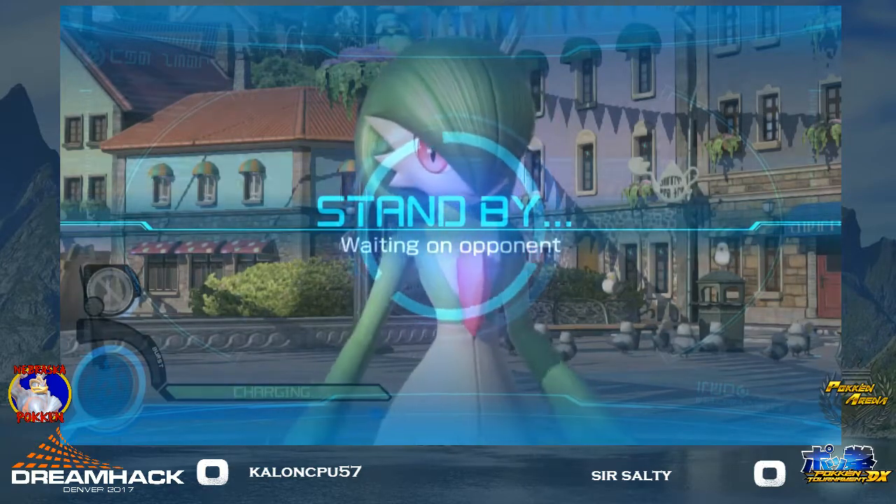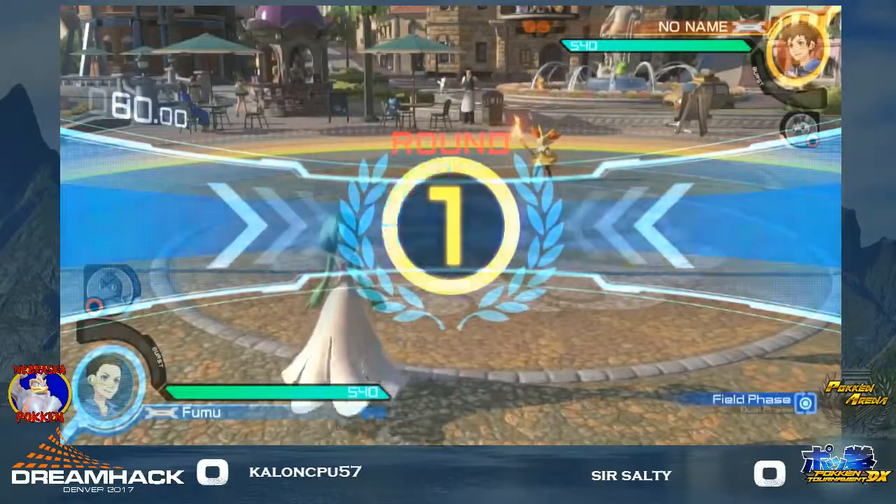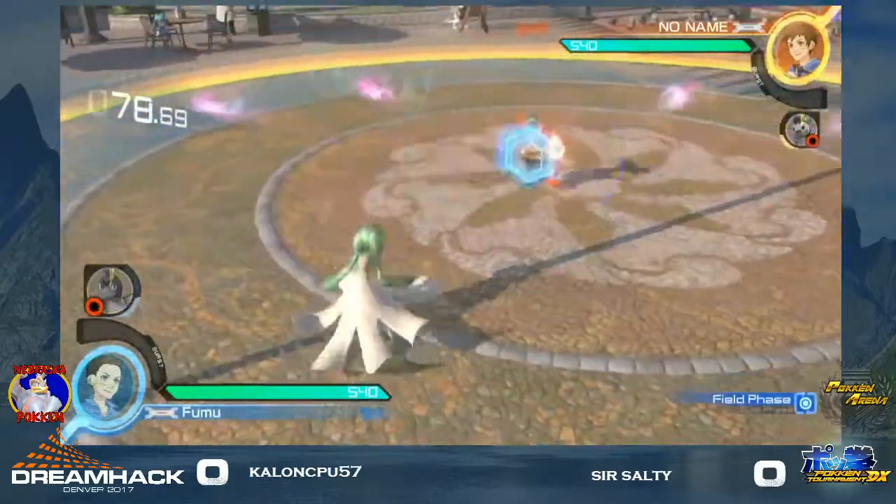Because the moment Farfetch'd is up and active, the zoner on the other side has to be aware that it's up. Because if they throw any move that's not cancelable, or has any amount of recovery, Farfetch'd comes out, Farfetch'd gets to punish, and that's a free field phase for the person to call.